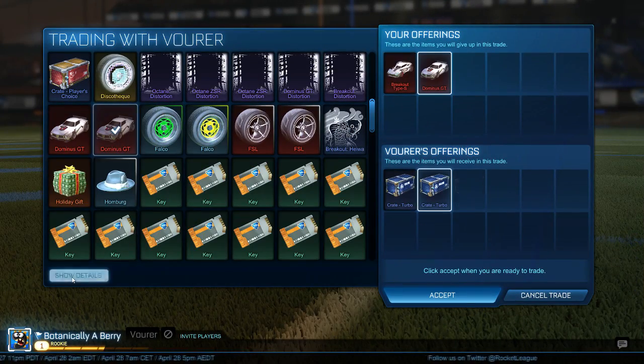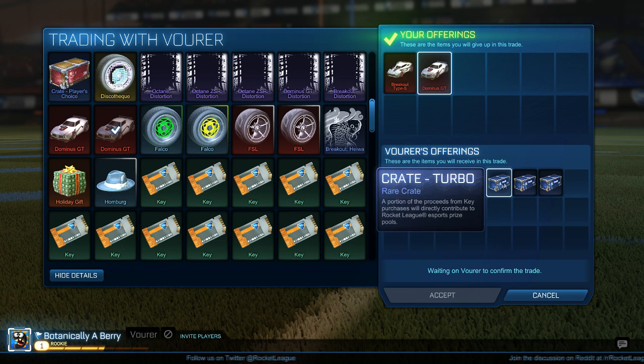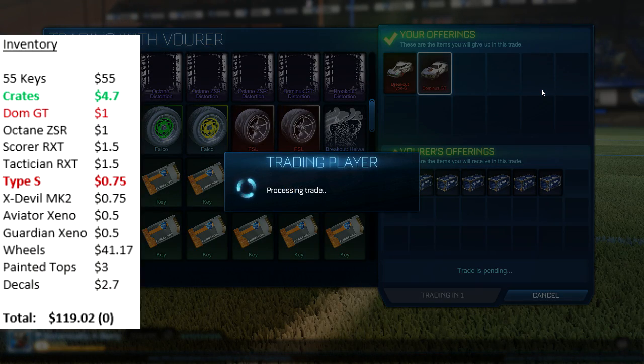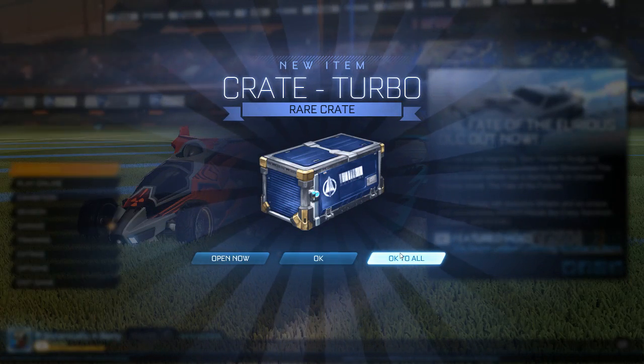The next trade comes from Steam trading groups — I posted an entire list of all my items looking for keys or offers. A guy offered me 6 turbo crates for my DomGT and my Breakout Type S. I told him I could do 7 because I had gotten 7 for 2 keys before, and I valued the DomGT and Breakout Type S at like 1.75 together — and he agreed to the deal.